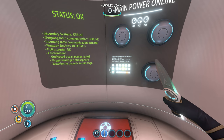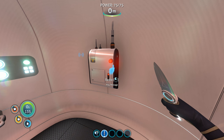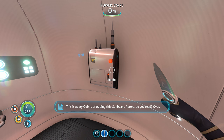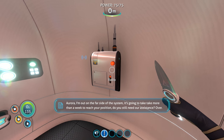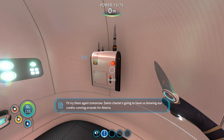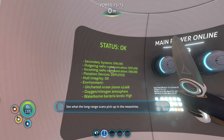Solar power cells. Everything's 2525 right now, so maybe we do not need the solar panel. Do we have a message? We do. This is Avery Quinn of Trading Ship Sunbeam. Aurora, do you read? Over. Nothing but vacuum. These Altera ships - they run low on engine grease, send an SOS, you offer to help, they don't pick up. Aurora, I'm out on the far side of the system. It's gonna take more than a week to reach your position. Do you still need our assistance? Over. I'll try them again tomorrow. Charter's gonna have us blowing our credits running errands for Altera. See what the long-range scans pick up in the meantime. Outgoing radio communication offline.